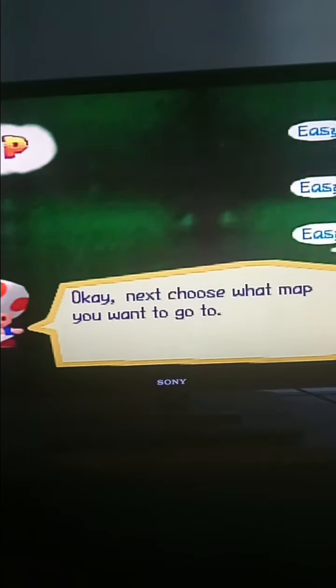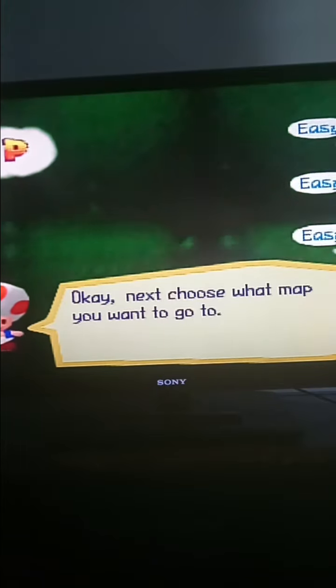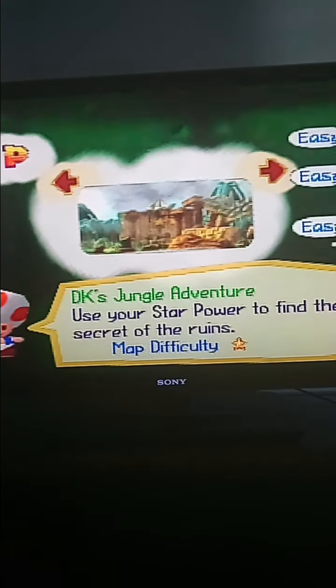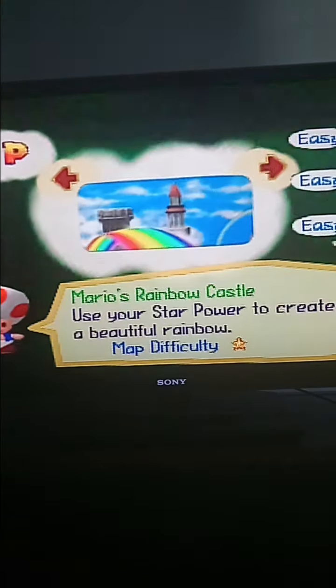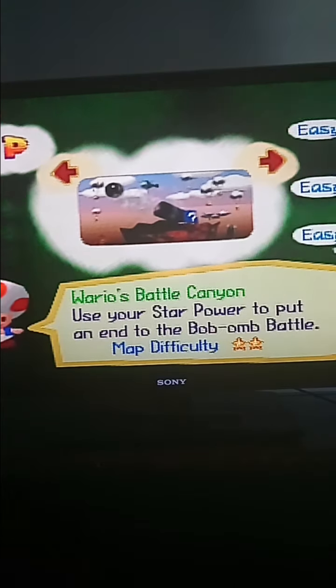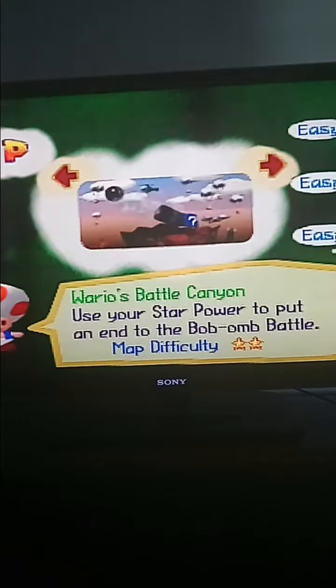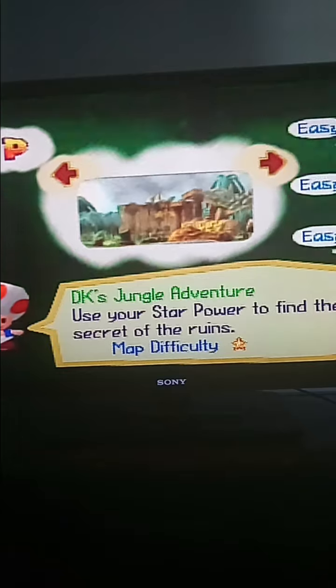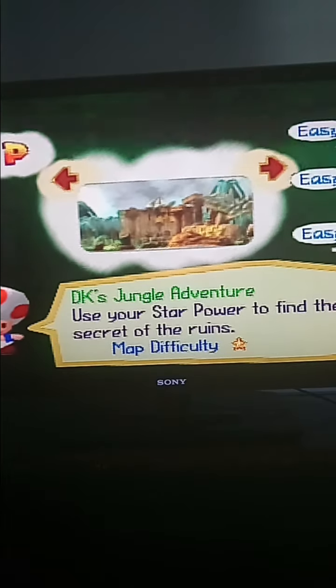Welcome back to Mario Party 1. In the last episode, Batman fans, we finished Wario's Battle Canyon. And now in this episode, Batman fans, we're going to pick a different board. We did Mario's Rainbow Castle, then we did Luigi's Angel Room, then we did Wario's Battle Canyon.